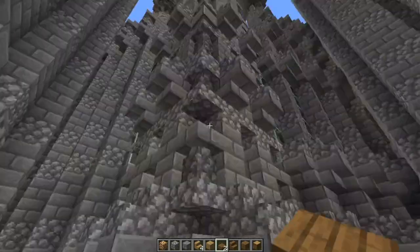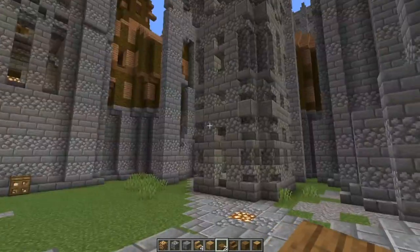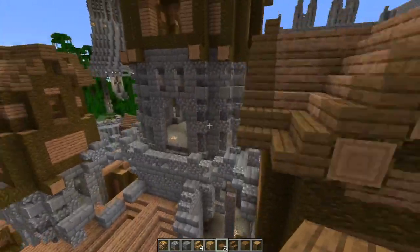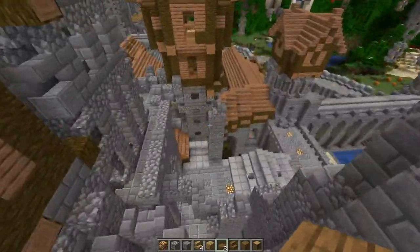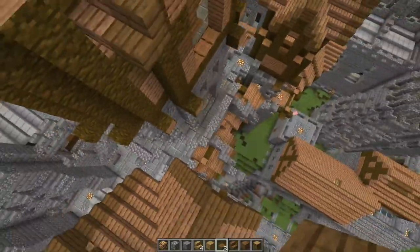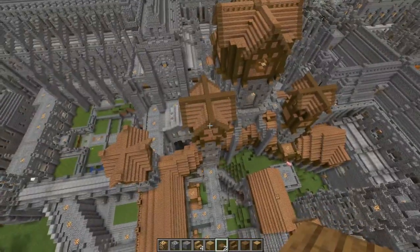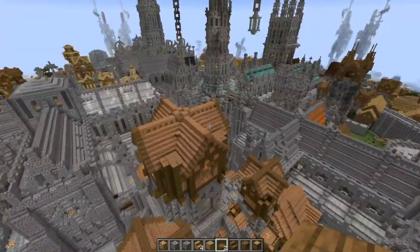I discovered that these are all crooked — there are two towers. I don't really remember doing it, but this is actually part of the cathedral, the real-world cathedral, and was positioned according to that. So the two towers that connect to it were done in that way. Not much I can do about it now anyway.